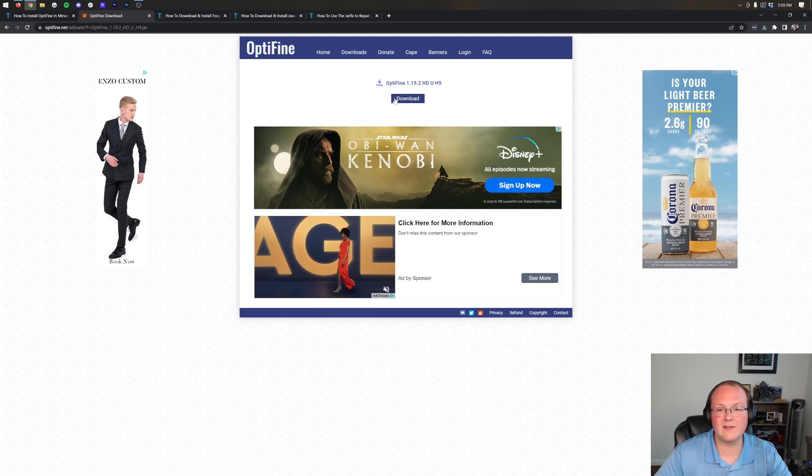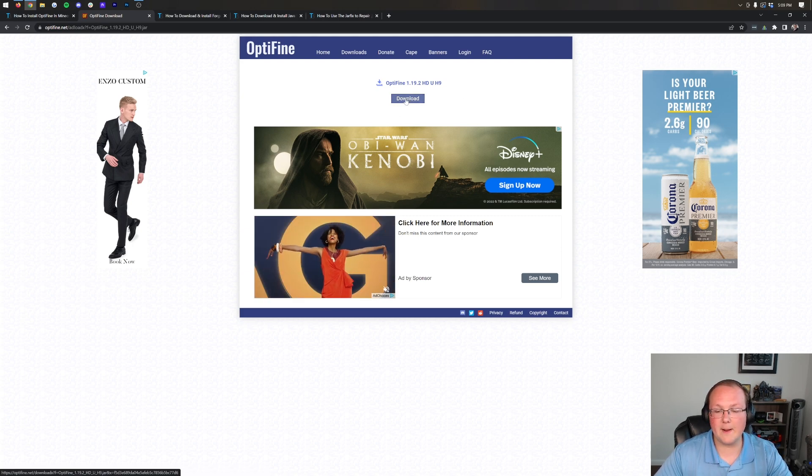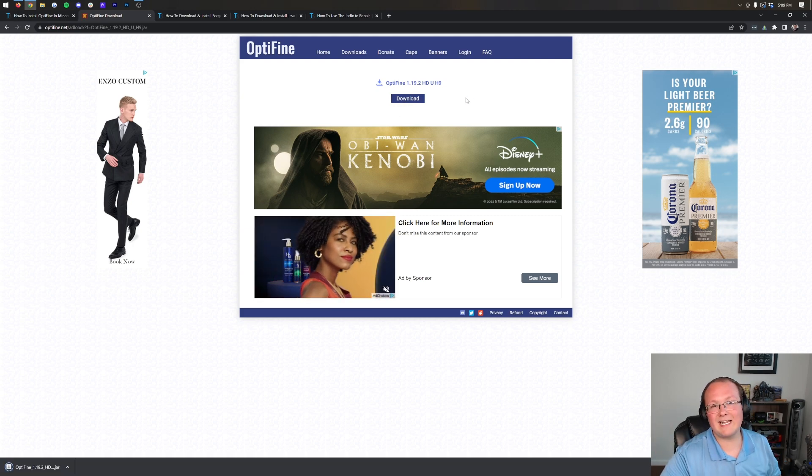Once we're here, we want to go ahead and click on the blue Download Optifine button, and Optifine's going to download automatically in the bottom left.